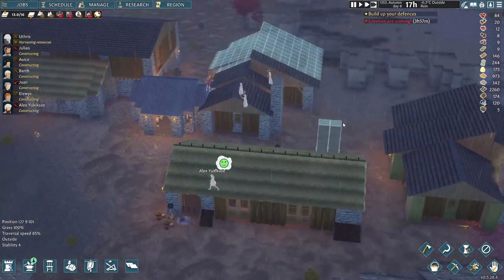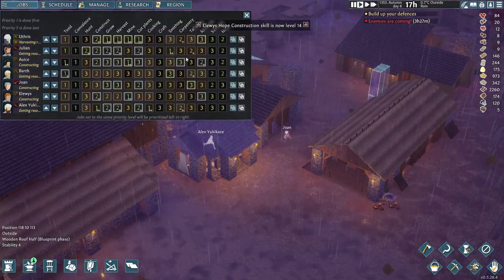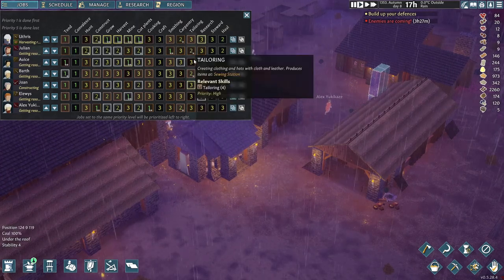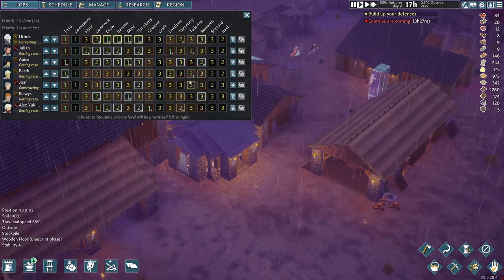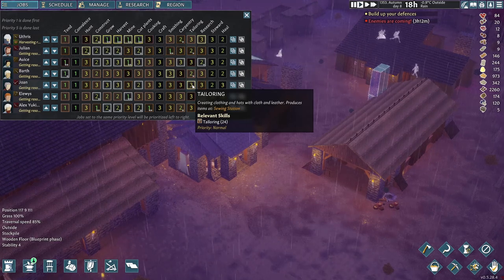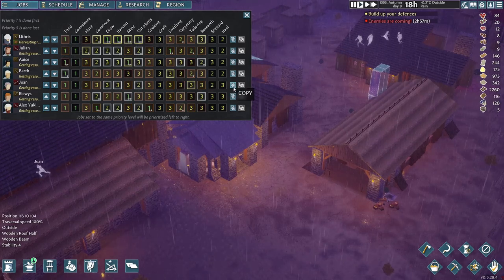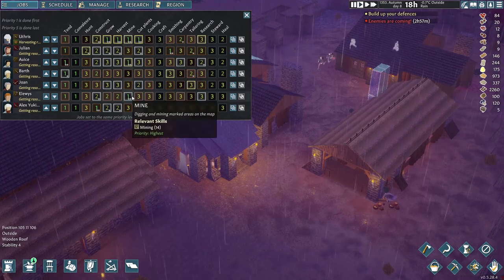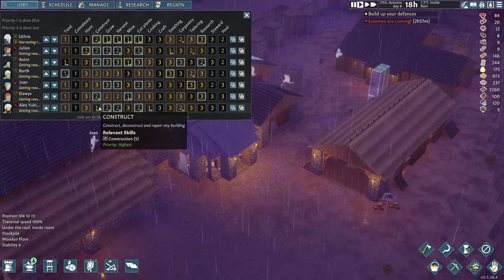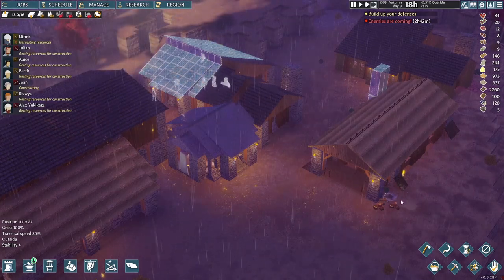Four hours until we get attacked. Let's take a look at jobs — who is our best tailor? Barth is the best tailor, and then probably Julian. Technically Joanne is the highest tailoring skill level that we have.